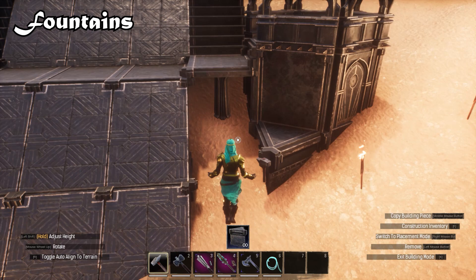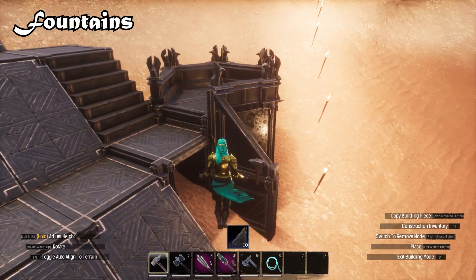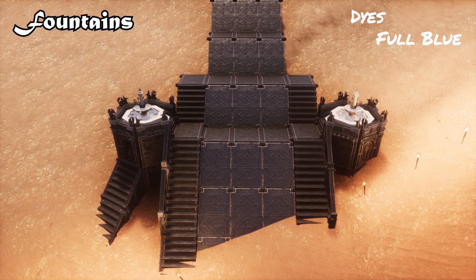I'm ensuring that my ramp connects with the fountain above it. This creates a really crisp line. Beneath the fountains, I'm adding radium gem torches with full blue dye.